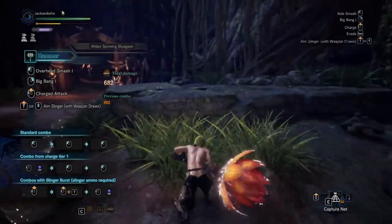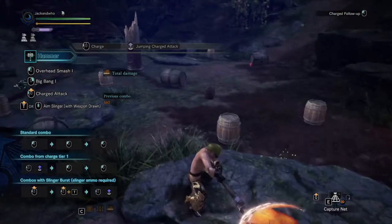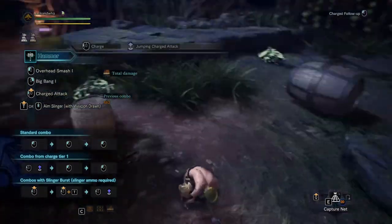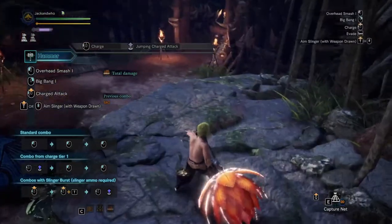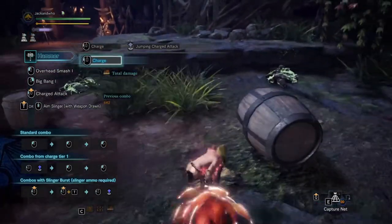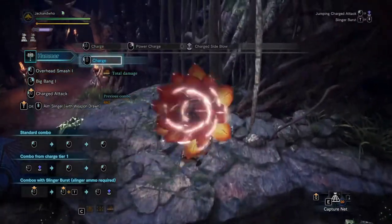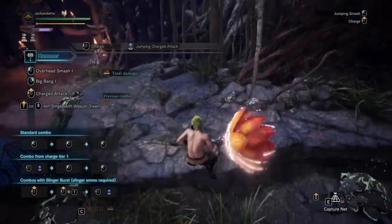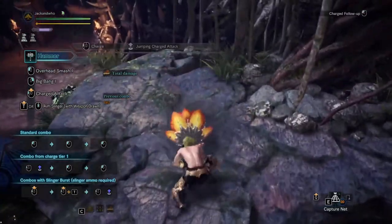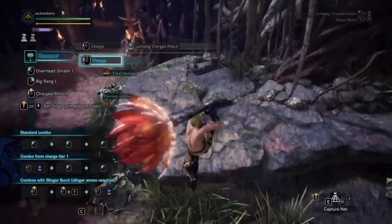The best thing to do with the hammer is the jumping attacks. When you start charging, you get momentum from it. So if you jump off a ledge and charge, you jump further away instead of just jumping normally. You can also use it to get back onto the ledge — jump off and then use the momentum to return. Because it's a very powerful attack, you can use it to repeatedly hit the monster quickly. People call this aerial hammer because you're in the air most of the time. It does a lot of damage, attacks very fast, and I would highly recommend it.